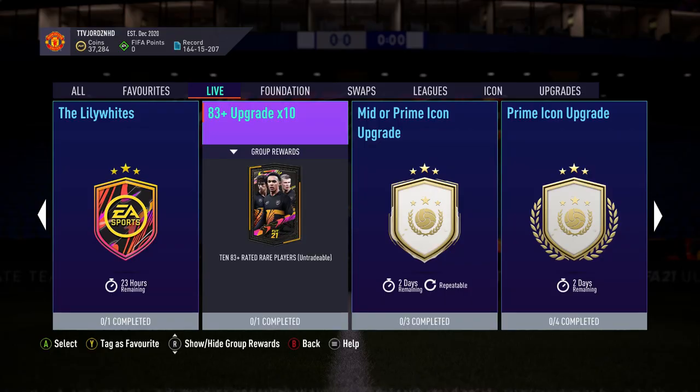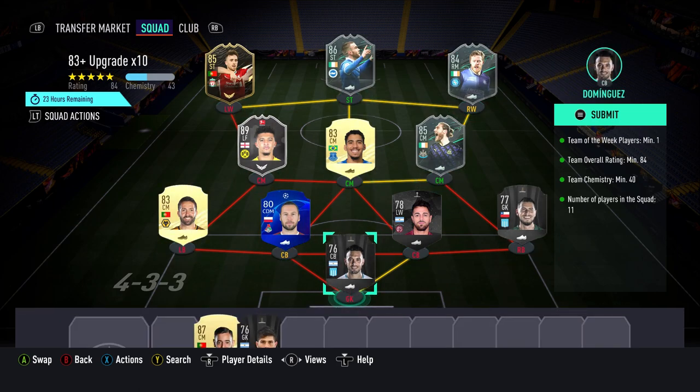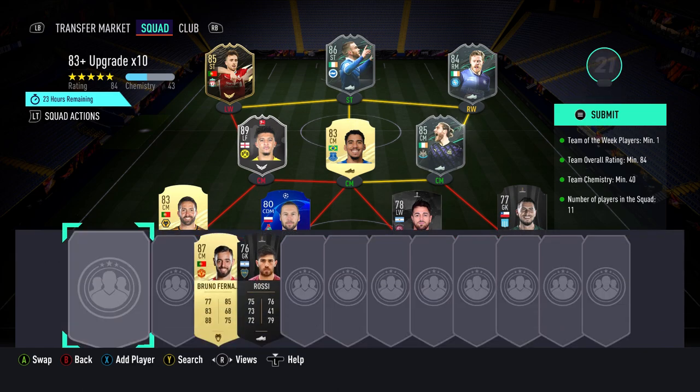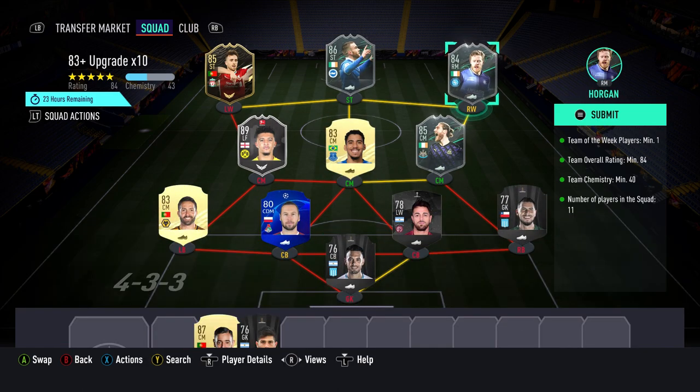Right then guys, welcome back to the video where we are now going to go into the SBC. Yes, I can do it for this. You guys might be thinking Diogo Jota 85, these three foundation players are only just obtained, and a player of the month Sancho is quite a bit of peas. I don't have any more players in the club, and I did these three Irish players for SBC fodder anyway. I wasn't going to keep them in the club because I've got no use for them, so I was going to use them for SBC fodder anyway.